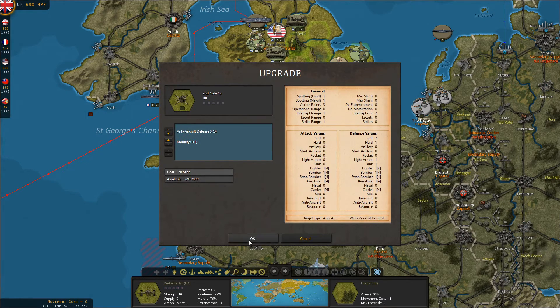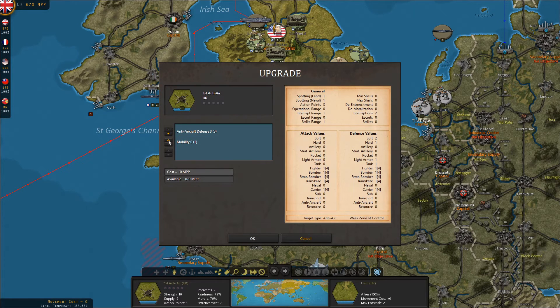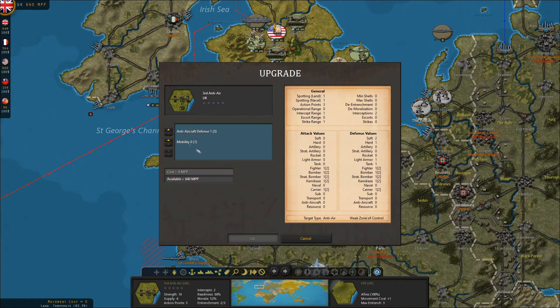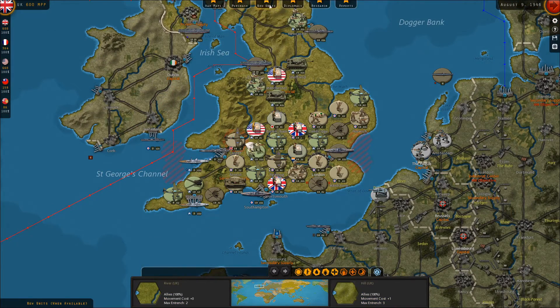I'll upgrade these AA guns to level three. It's too bad our AA guns can't do jack against enemy rockets, but it makes sense — it's just unfortunate that they're so worthless against any enemy rockets. It will make Great Britain much harder for them to land on, though.